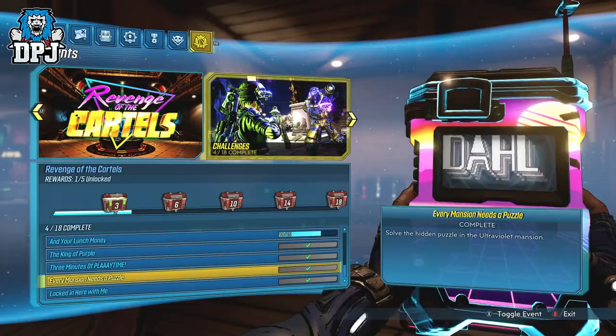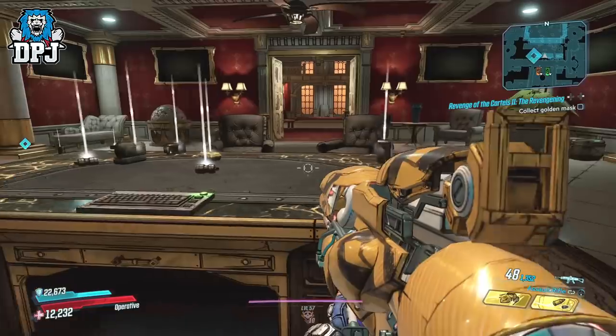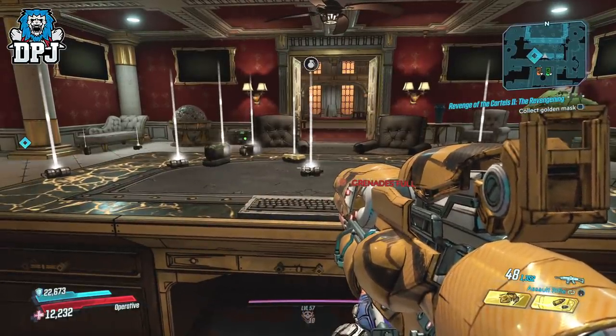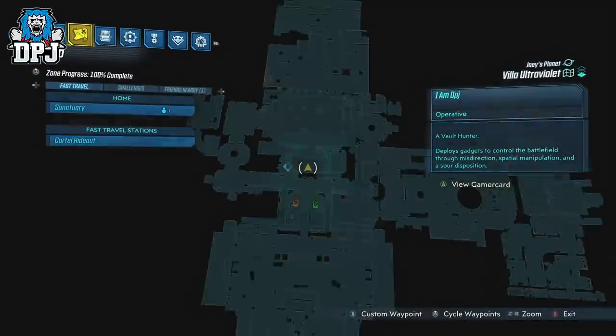Within the Villa Ultra Violet, there is a secret puzzle which you have to find and solve to unlock the challenge. Without knowing what to do here, it can be slightly confusing. Today I will guide you to this puzzle and through it.